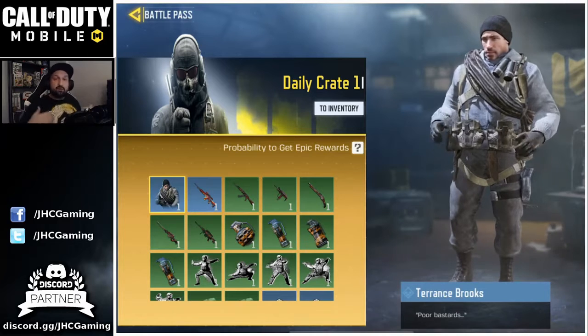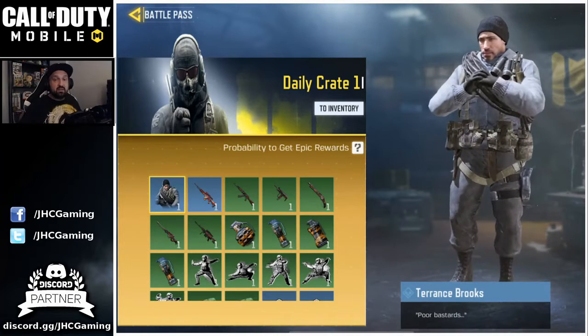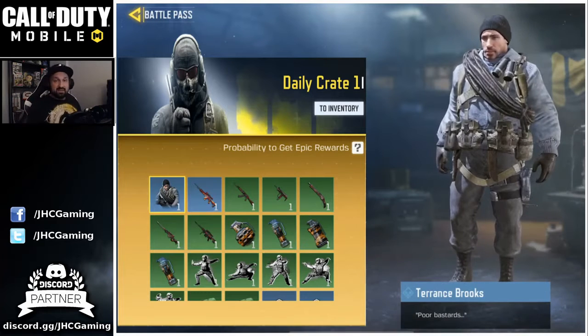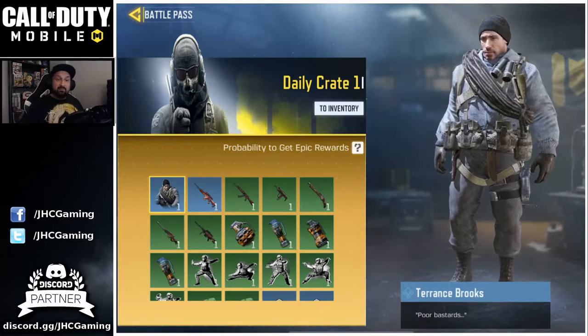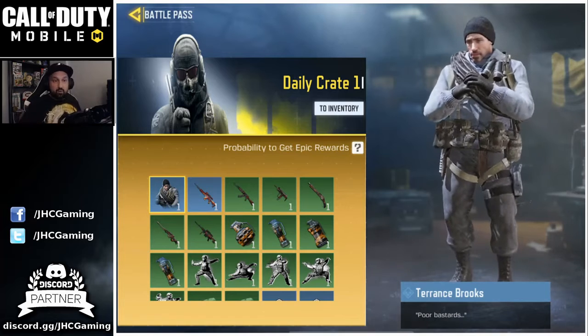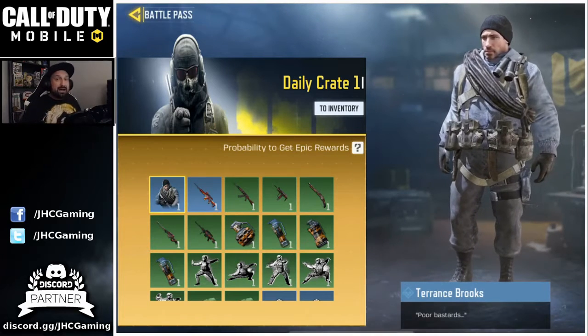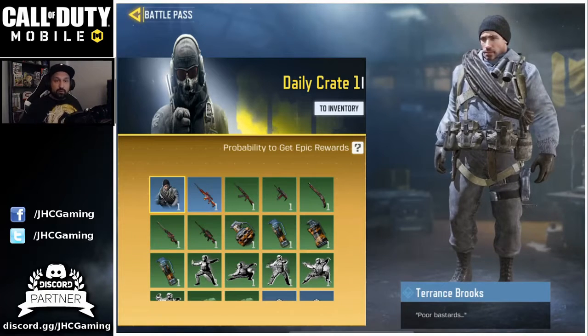You also get blue crates on the free-to-play season pass — you don't need to buy the premium pass. If you just complete challenges on the season, you have a chance for extra crates. The Terence Brooks skin is really amazing; I really wish I could get it. This is for Season 1, and I'm guessing they'll continue it into Season 2, because at some point players will have all the rewards and need motivation to keep farming.